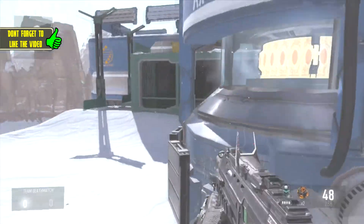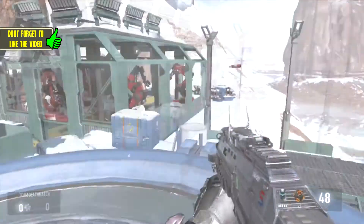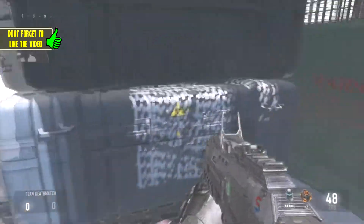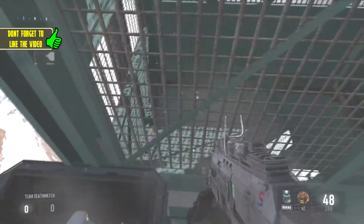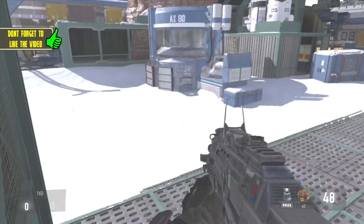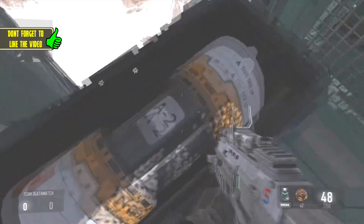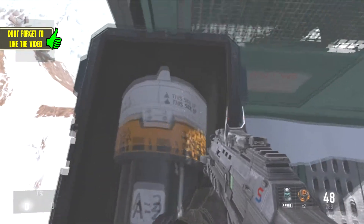What's up guys, it's guys here. Today I'm bringing you a glitch on the map Bio Lab, so let's jump right into it. What you're going to want to do is come to this corner — I think it's by the C flag — and jump on this crate where it has the A2 bomb and it says 'this side up.'